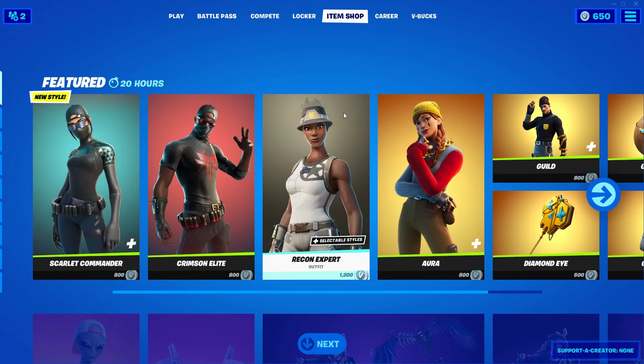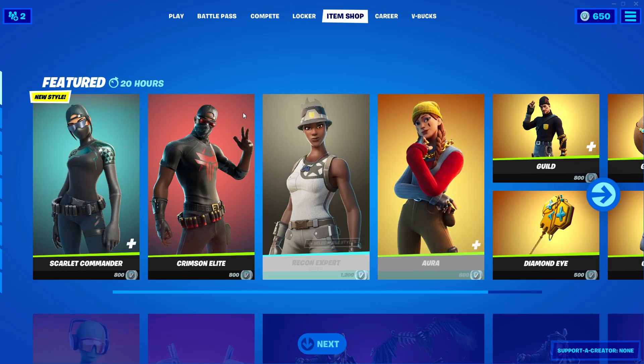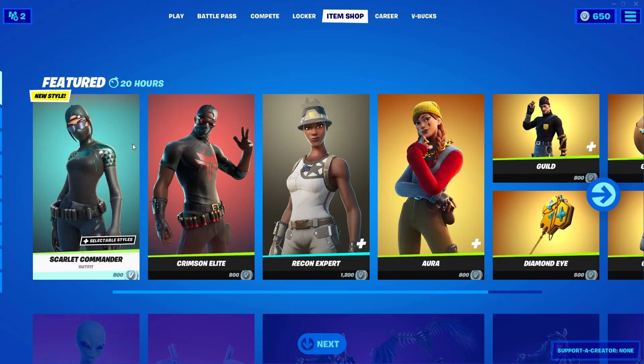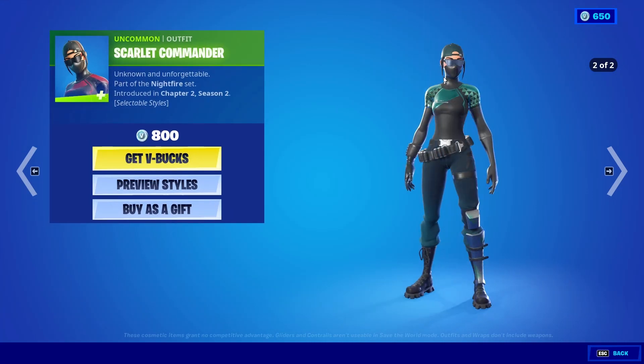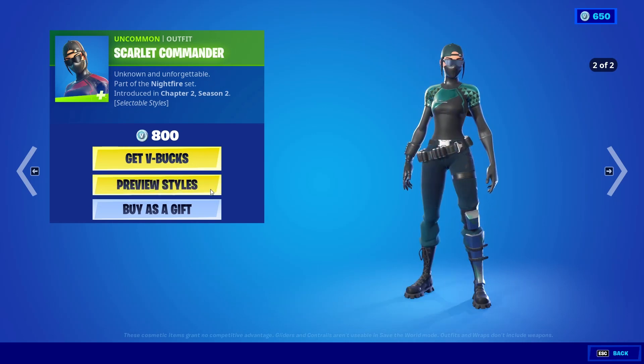Hello guys, welcome back to my channel. I'm going to review today's item shop. The first skins are Scarlet Commander and Crimson Allied. I already saw in the leaks that this red with black design — one skin has an edit style. Her name is Scarlet Commander.